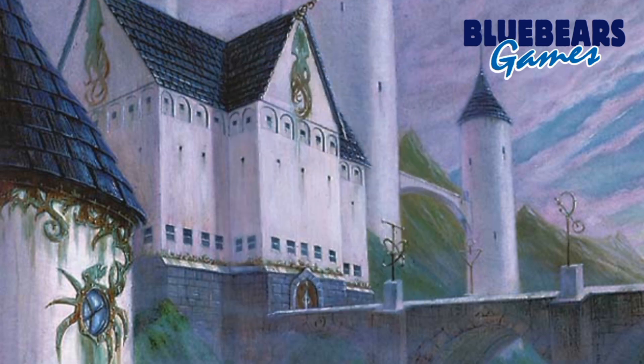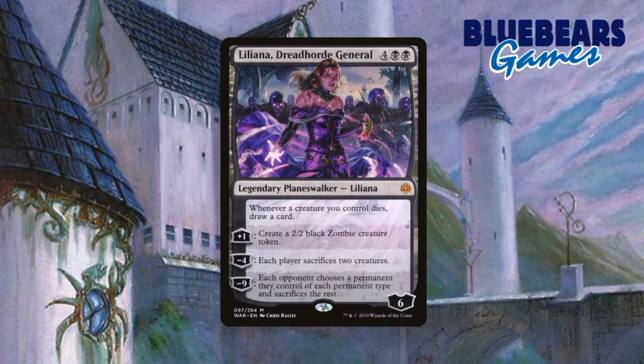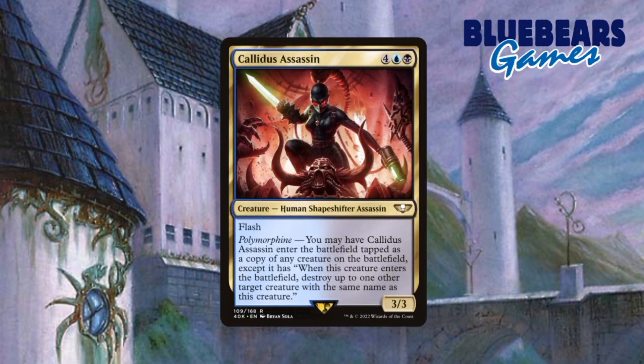This deck did not come with any Planeswalkers in the box, but I feel like Liliana Dreadhorde General would be a great addition. Drawing cards, creating tokens, and forcing sacrifices are all things that most decks want to do, and this one is no different. The only downside is the casting cost is high, but this Liliana is definitely an endgame Planeswalker anyway. To add Liliana, I would remove Cowidas Assassin, because there are better cards for copying creatures that cost less mana and don't force you to destroy the creature if you choose to copy your own. You could use it to copy an opponent's commander while destroying theirs, but it may not be possible if people you play use effects that make targeting their commander nigh impossible, and then you're left with a subpar creature.